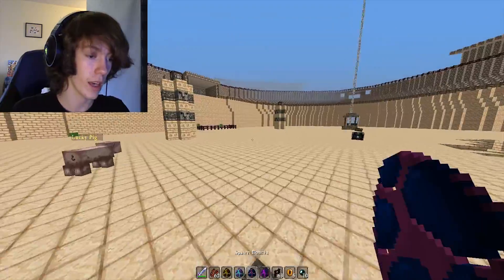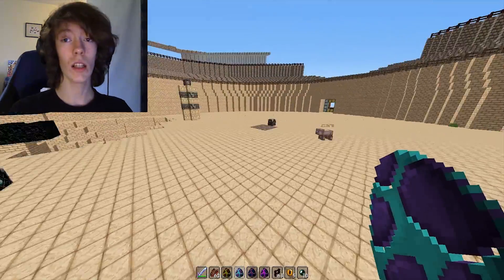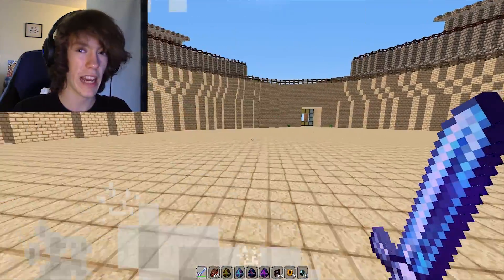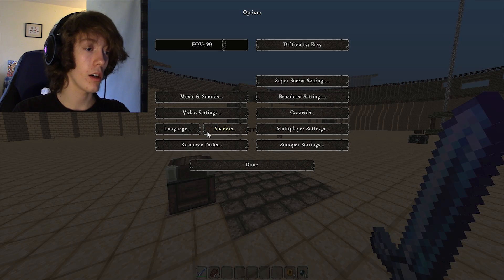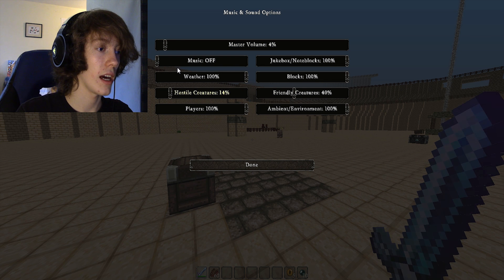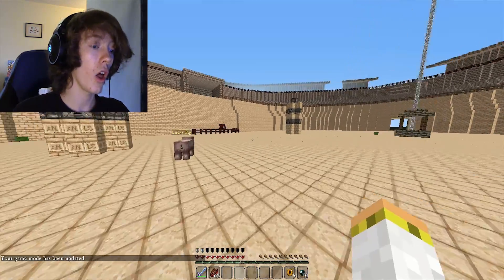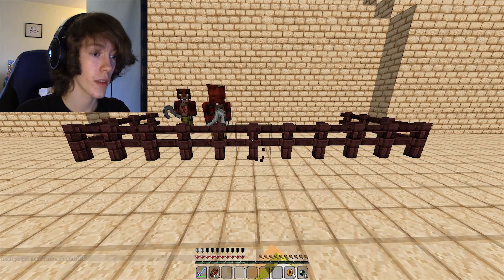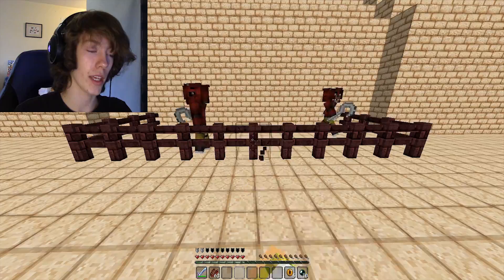Okay, here's what I'm going to do - instead of fighting all of them this time, I'm just going to spawn two little Foxies right here. I say little, they're rather big. I didn't mean to spawn that one, get out of here. I hate that noise so much. Let's put all this in here and throw everything we don't need in there. I'm actually going to turn down the volume because that is really loud. Let's turn the hostile creatures volume down. Here we go.